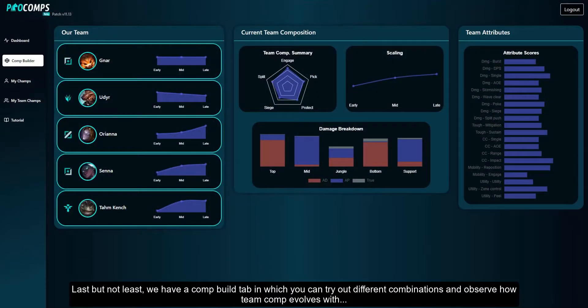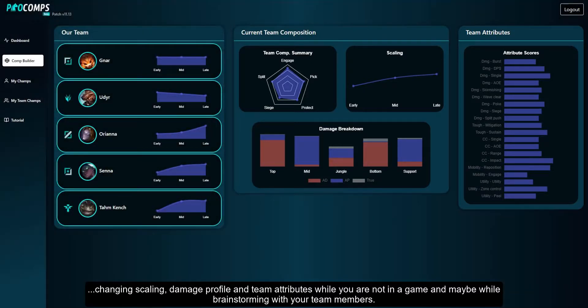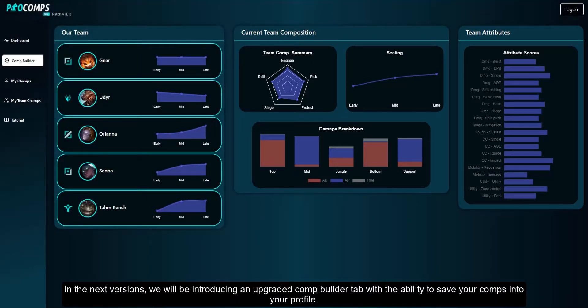Last but not least, we have a comp build tab in which you can try out different combinations and observe how team comp evolves with changing scaling, damage profile and team attributes while you're not in a game, maybe while brainstorming with your team members. In the next versions we will be introducing an upgraded comp builder tab with the ability to save your comps into your profile.